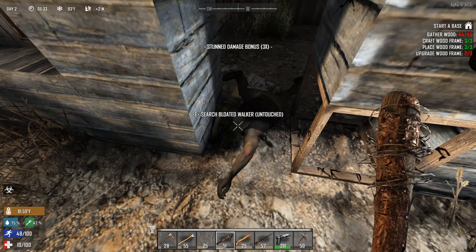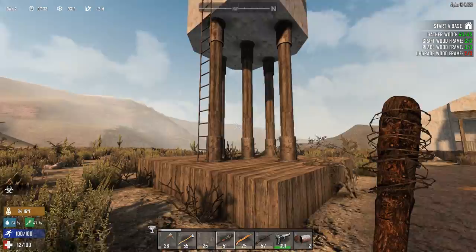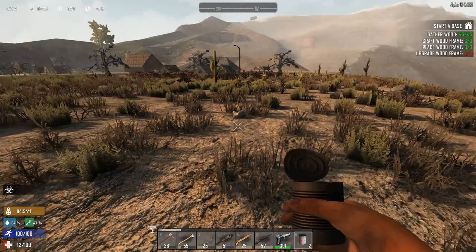Dog food - I'll eat that, thank you. A water tower - how did I miss this? I've got a few empty containers to fill up. Nice.